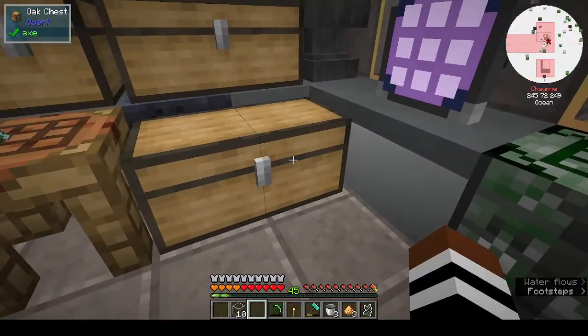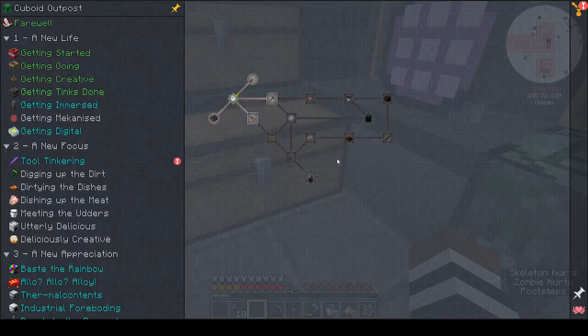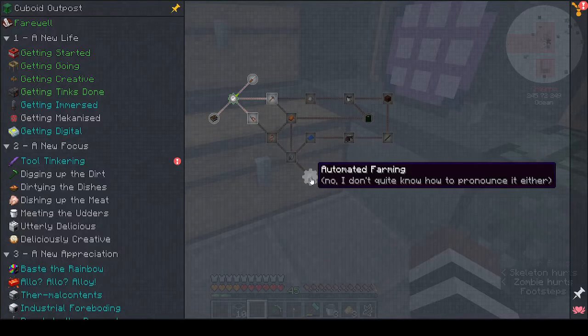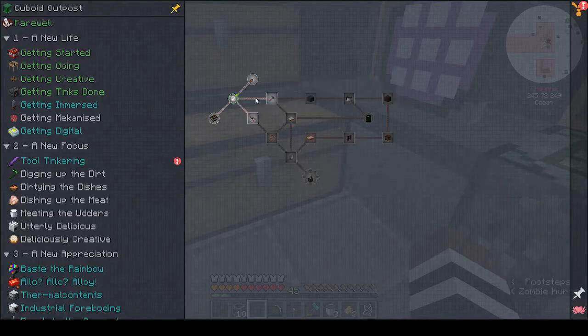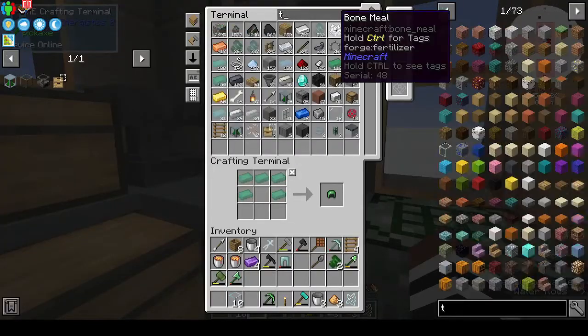I have enough to make the manual and we can make the screwdriver. There's not a lot for Immersive Engineering, which is good because I don't really like Immersive very much. So let's make the manual — you know, read the manual.